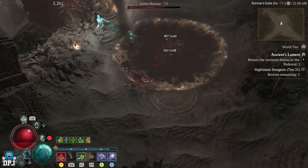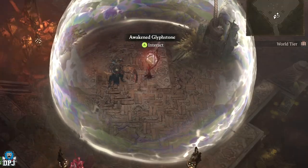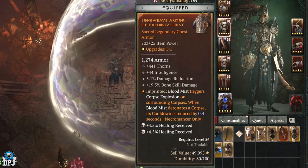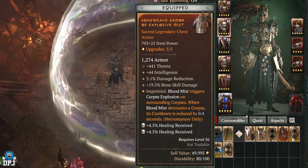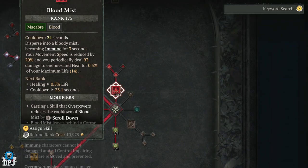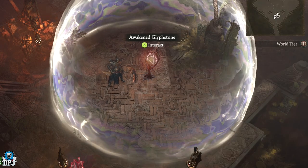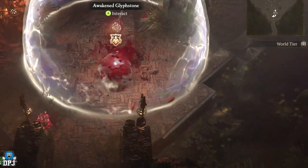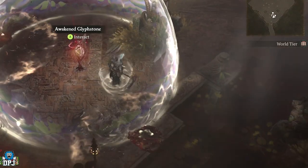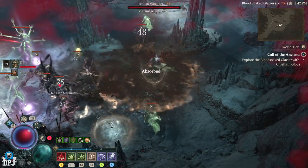They're even better because of how everything else synergizes. I've got blood mist, and there's an aspect: blood mist triggers corpse explosion on surrounding corpses, and when blood mist detonates a corpse its cooldown is reduced. Then in the skill tree, blood mist leaves behind a corpse every second — you're in it for a couple of seconds so you summon maybe three corpses. And every corpse you go by while in blood mist also explodes and chases enemies down.